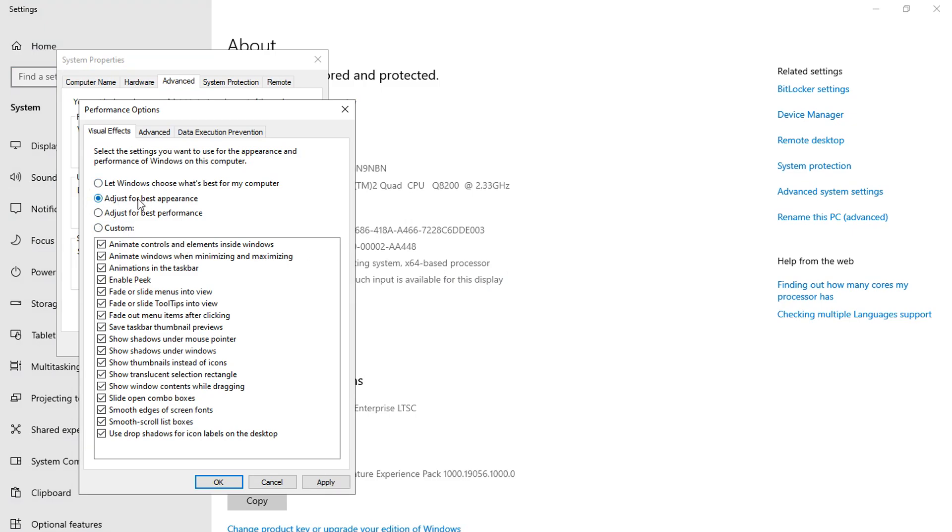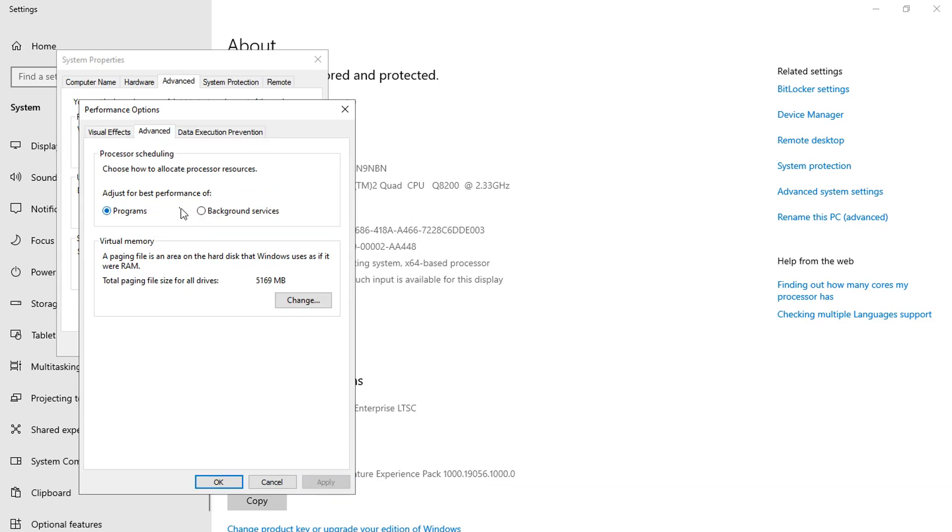Turn off most of these options because they only consume your device's resources. Try to keep only three things enabled that seem important. Make sure this option is present on the programs tab.